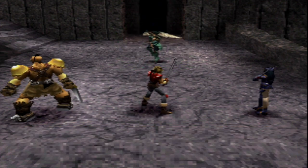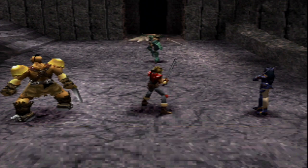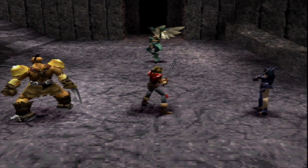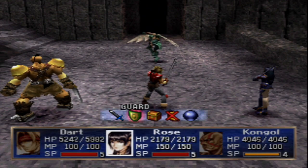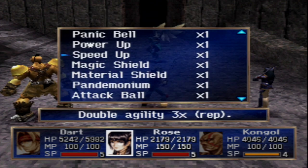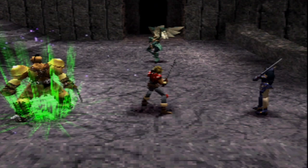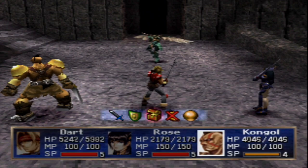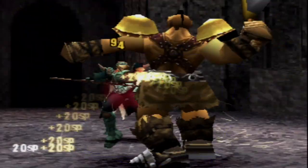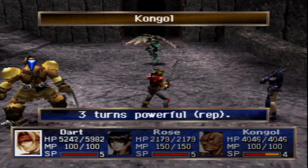We go ahead and speed down and power down Siuvel. He is going to use exactly what you'd expect from the Jade Dragoon — he's got his Gaspless Magic. The only thing he will not use that you can use as a Dragoon is Rose Storm, so you don't have to worry about that, which is pretty nice. It will still be a little challenging. I attack with Kongal for 942 damage and then power up Kongal as well. Unfortunately, Kongal doesn't have full SP so he can't use his special.